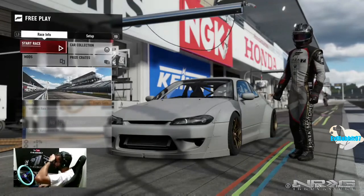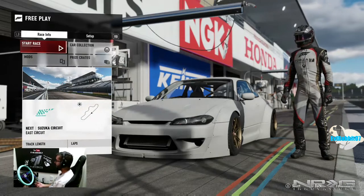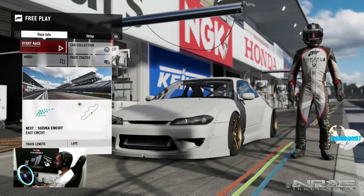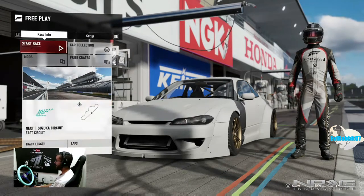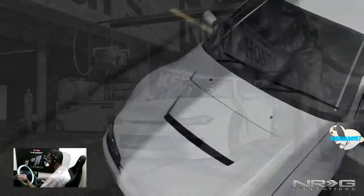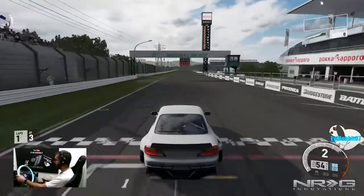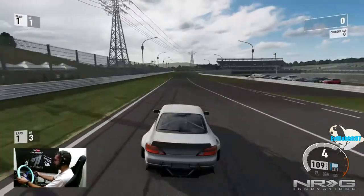What's up everybody, welcome back to the channel. I'm Evil Rabbit, here on Forza Motorsport 7, testing what tires are the best for drifting. We have a very basic S15 tune with a twin turbo GTR motor in it, and we're gonna try different compound tires to see which one suits better. We're running about 539 horsepower and just switching tire compounds. We are here at Suzuka Short on S15 stock tires.